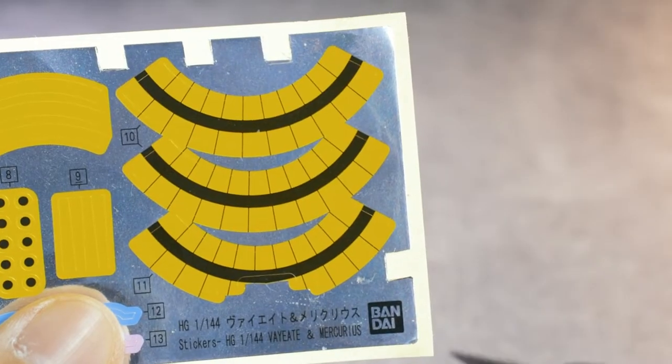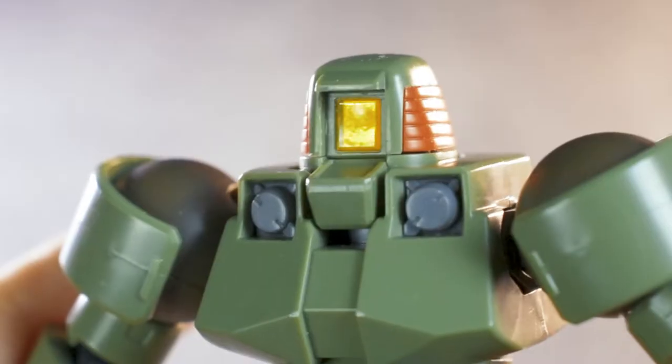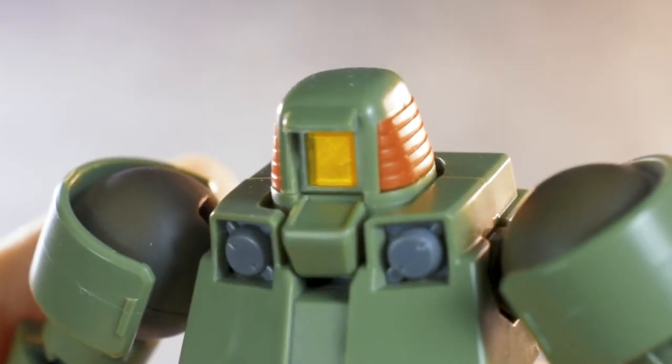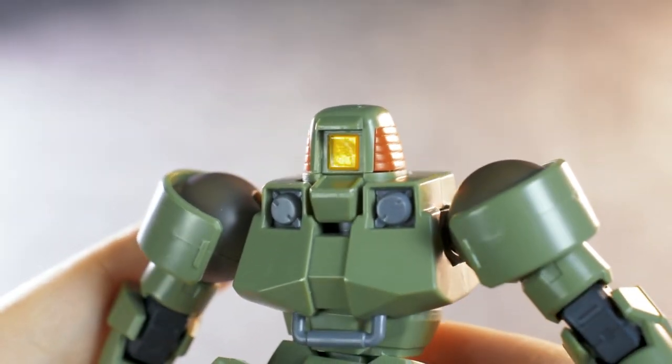Pro tip: grab any extra foil sticker sheet and cut off the silver to the shape of the visor, and put them behind the orange clear part so that it will shine when hit by the light. It's a massive improvement compared to the one without it.